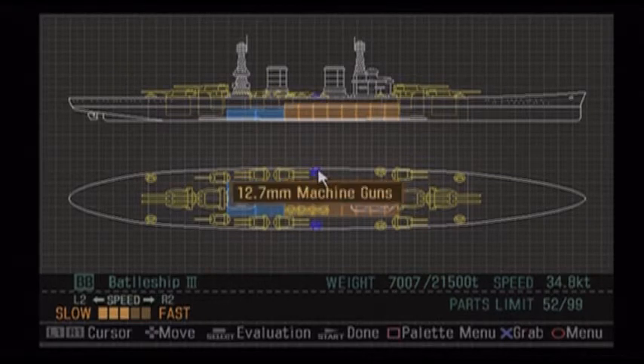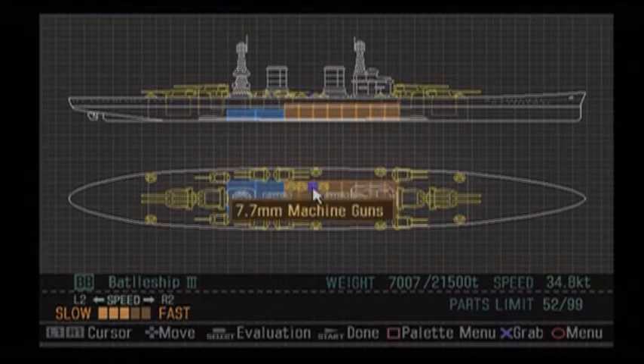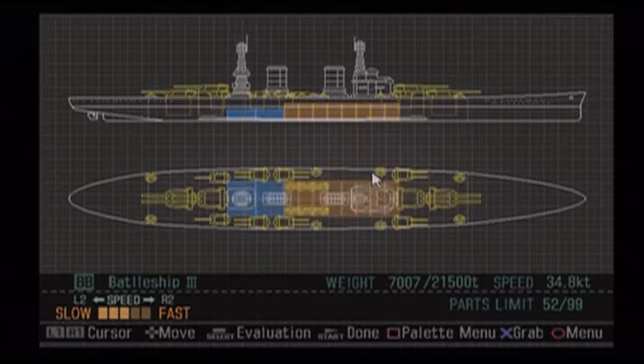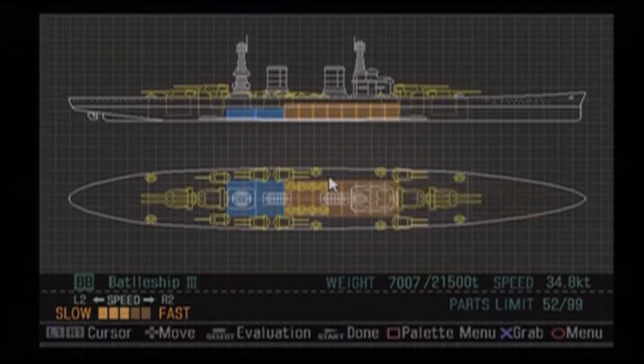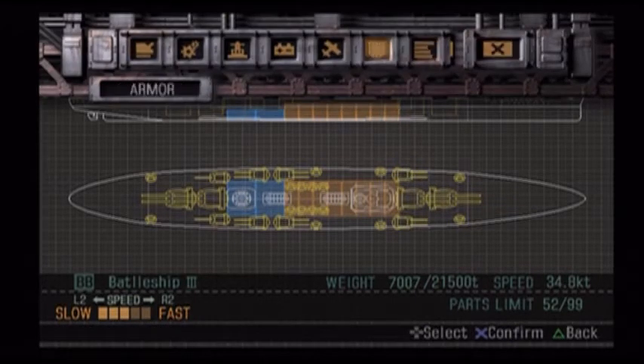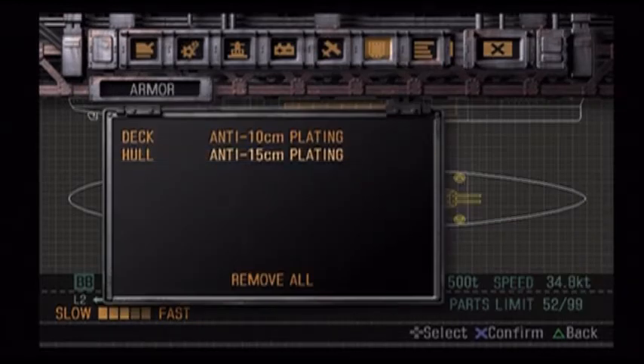They slapped machine guns and other low-caliber AA cannons all over their ships because they didn't want that to happen again. So if the ship had been built and survived Pearl Harbor, I'm sure they would have strapped a lot of .30-06 caliber machine guns as well as some .50 cals on there. I've used a little creative liberty to place those on there.